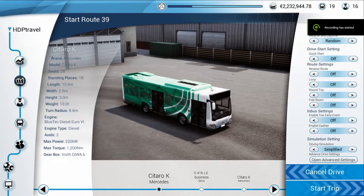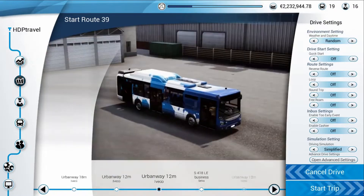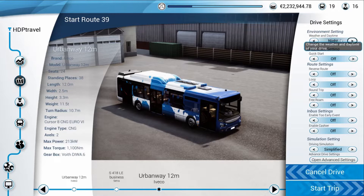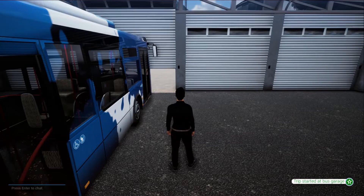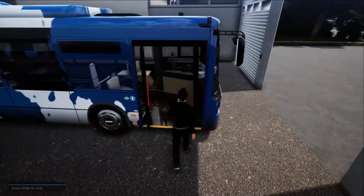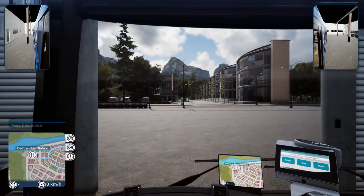Hi guys, welcome to this video. Today we're going to be doing the Historic Town Express in Bus Simulator 2018, and we're going to be doing this in our Urbanway 12-metre Iveco. If you're new to the channel, welcome to Simply Simulation — here we do, as the name suggests, simulation videos.